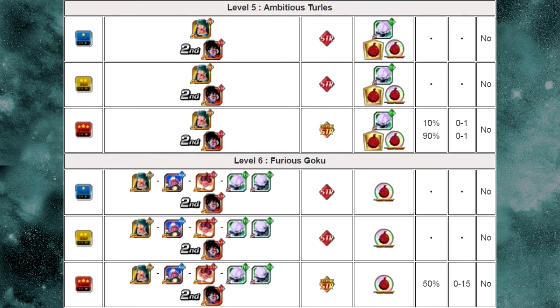Level 5, Ambitious Turles. You go up against Days first — the physical unit — and then Turles, the strength type unit. This level has a droppable card: Twin Blitzer Lakase. You also get the Fruit of the Tree of Might item and the Fruit of the Tree of Might metal, which is consistent throughout all these levels.